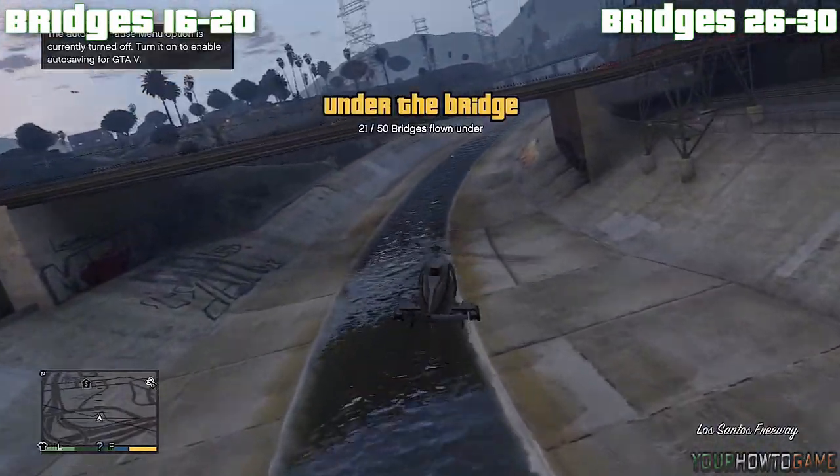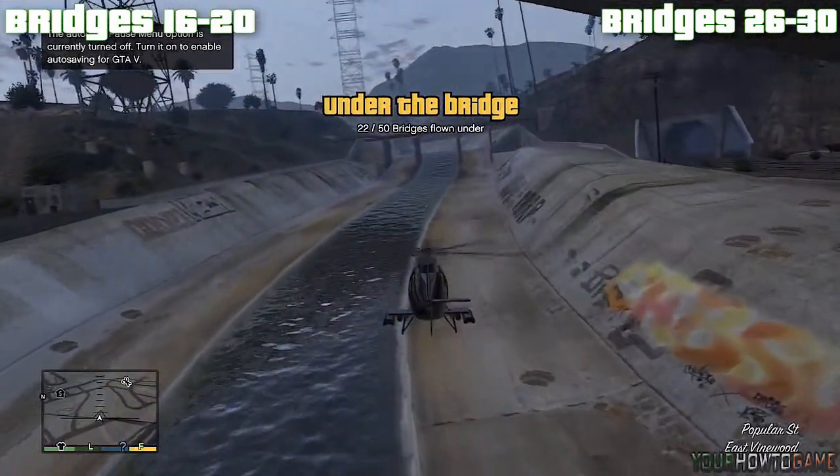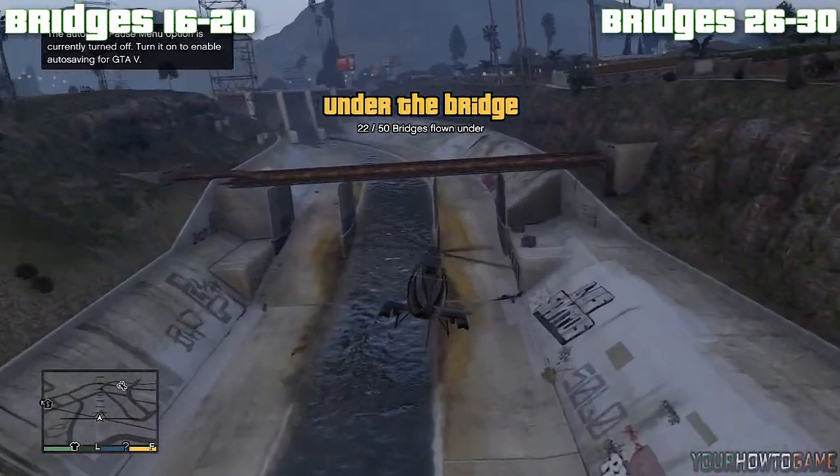Immediately after this bridge is the Highway 17 overpass in East Finewood. There's a slight curve to the left that you will need to master, however there's plenty of clearance so it is quite straightforward.